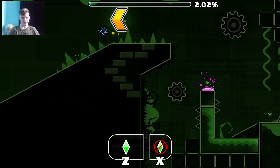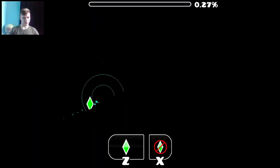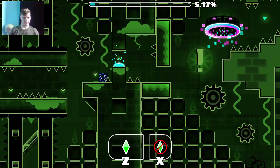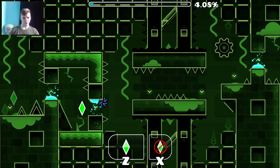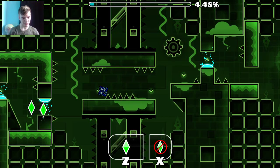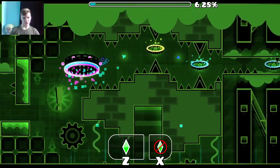So at this beginning part, you can just hold like this and then you can skip that pink pad, which is kind of funny. So these first few jumps are pretty easy — just do that. And that jump right there is actually kind of hard; it's probably the equivalent of an extended triple spike, because I'd die here so many times. There we go, and then we do that easy jump.